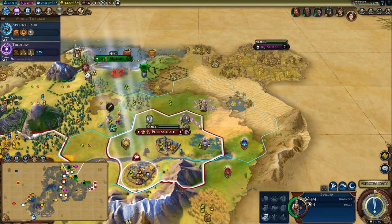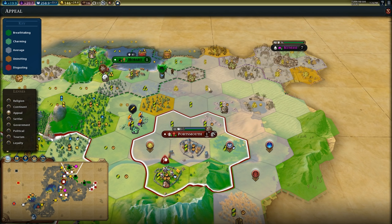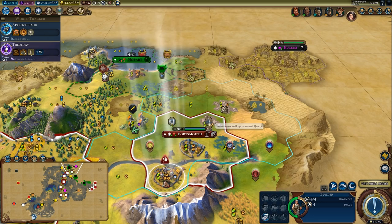Do I harvest this stone? If I threw down a lot of forests I could probably get a national park in here. Maybe we'll do it.